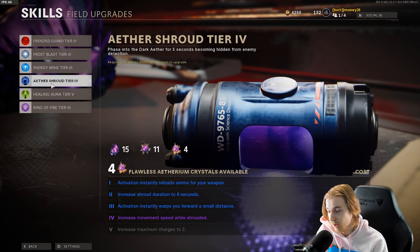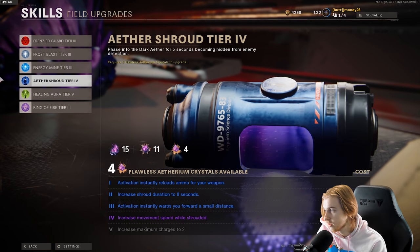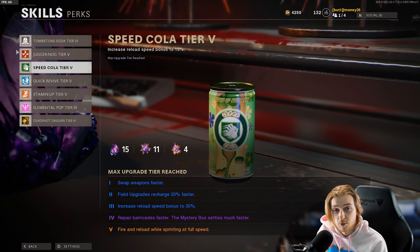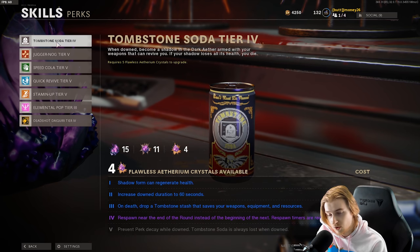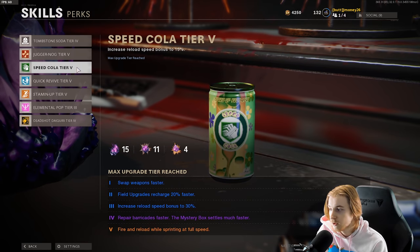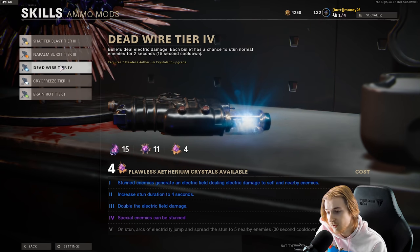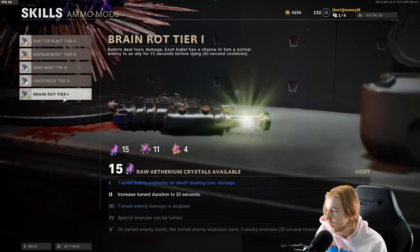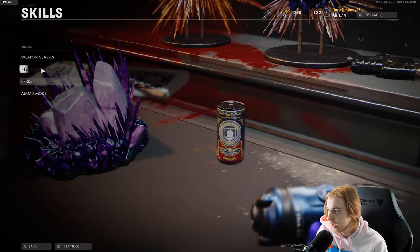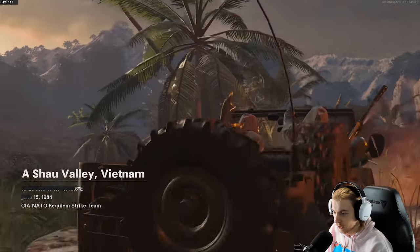Back to my skills - my field upgrades, I have my Aether Shroud at four. I'll probably upgrade it later; it's hard to get the flawless crystals. My perks are basically all upgraded. Tombstone and Deadshot can go up one - Deadshot I'll prioritize. Stamina, Quick Revive, Speed Cola, and Juggernog are all level five. For ammo mods I've upgraded Deadwire. I haven't seen it affect my camos too much so I've only been putting it on towards like the later rounds in the 20s.